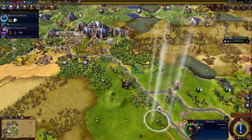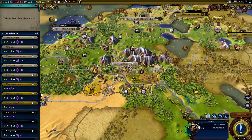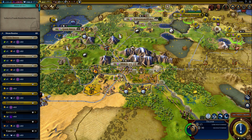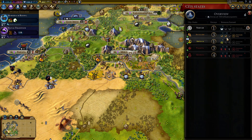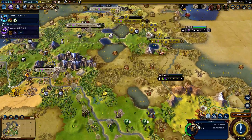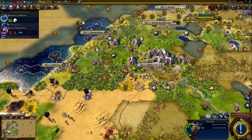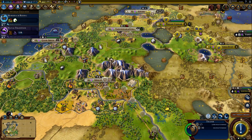This is the worker we stole from the Zulus. So this trader — where can we send them? I need a great merchant. We can either trade internally or trade with the Khmer. What if we... let's see.